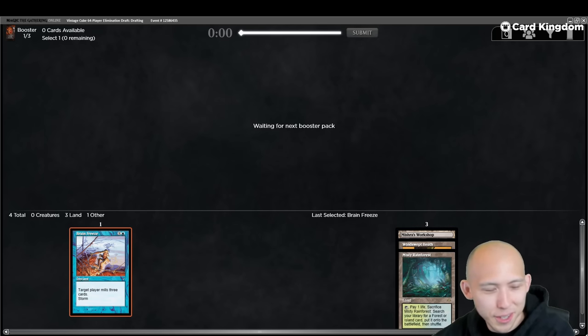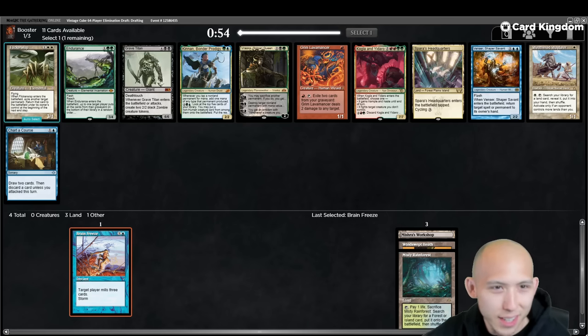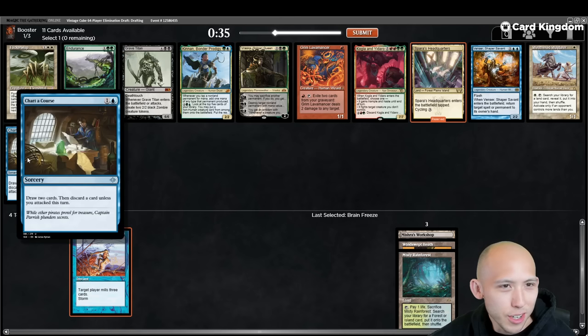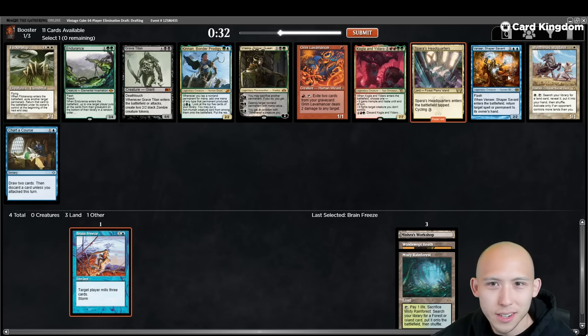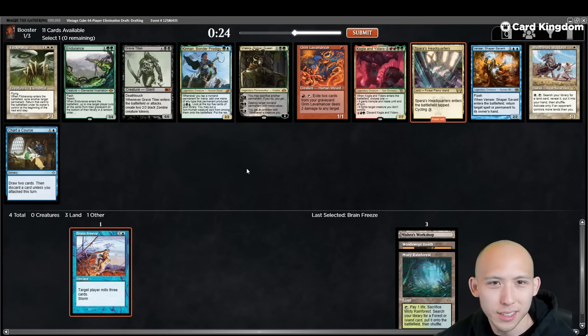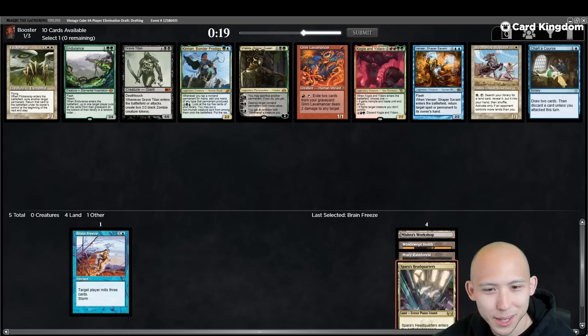The lands here are good but we didn't really get anything to put us in a solid direction yet, which is fine — we have the lands. Maybe I should just take the Spara's Headquarters here, take the Bant land, which either of our fetches can go grab. Charta Course is okay. No artifacts. Venser, Grave Titan, Kinnan can be fun — Kinnan can go infinite with Basalt Monolith for infinite colorless. It makes sense to take the fetch.